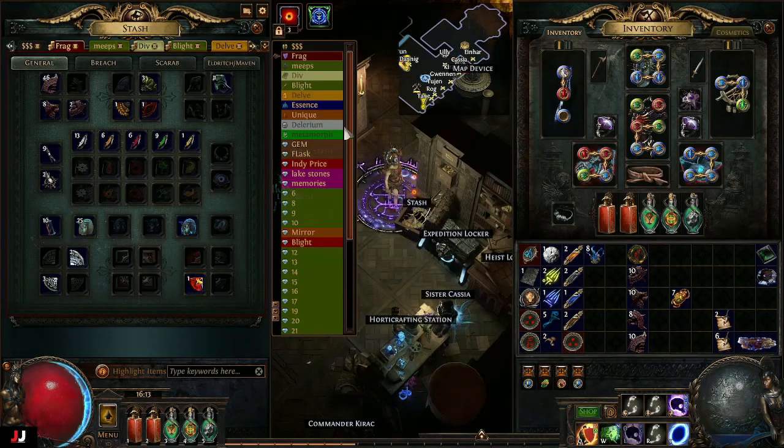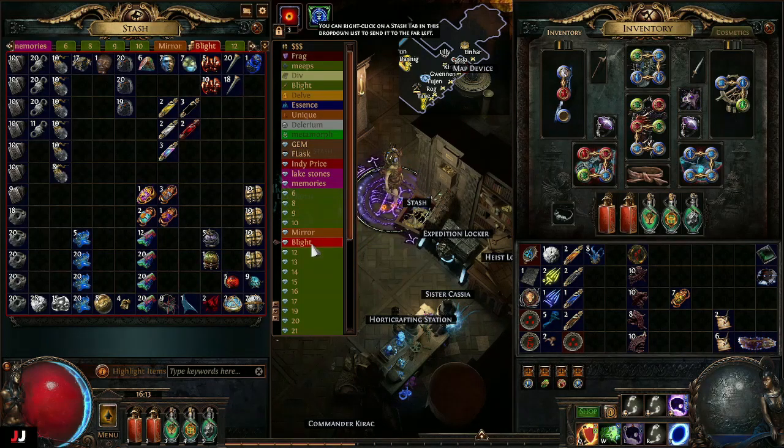For the loot portion, I had results from 10 blighted maps. It took me about an hour and a half, maybe an hour and 40 minutes. Here's all the relevant loot from it — it's pretty good. I can go over how much I made breaking down all the currency and stuff.